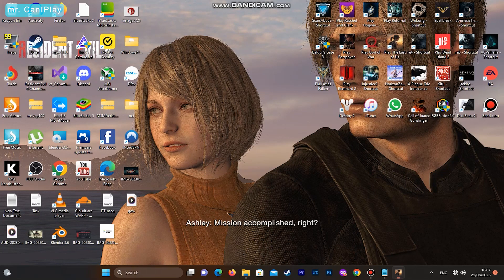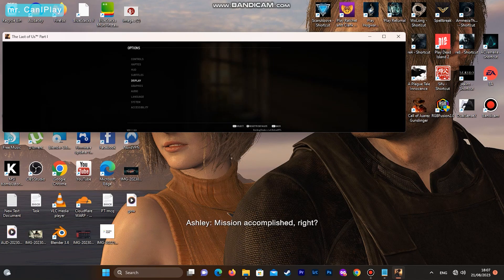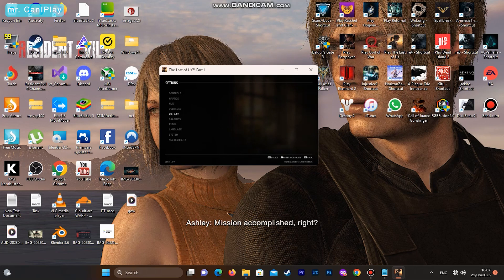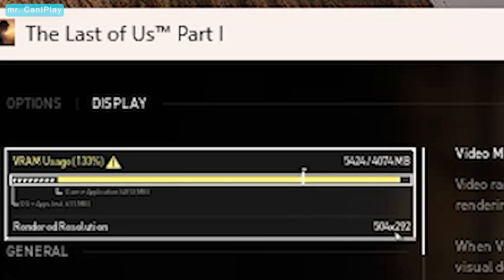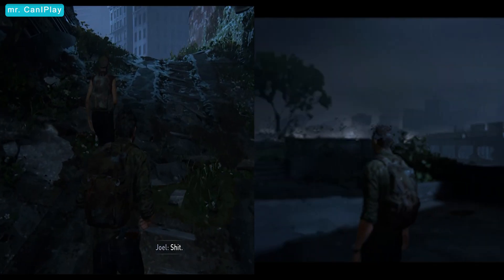Now save the folder and open the game in windowed mode. Remember to reduce the resolution scale in the in-game settings to 50, then use the cursor to reduce the window to your liking — even as small as 600x400 or even less. Now let's look at how the game plays.